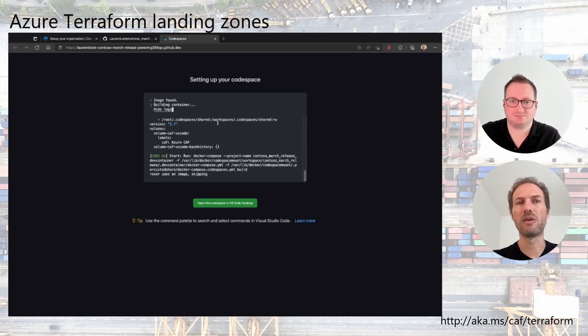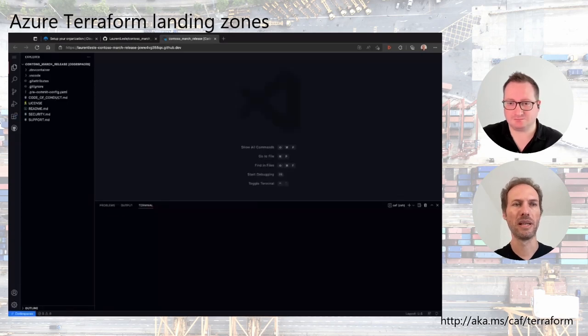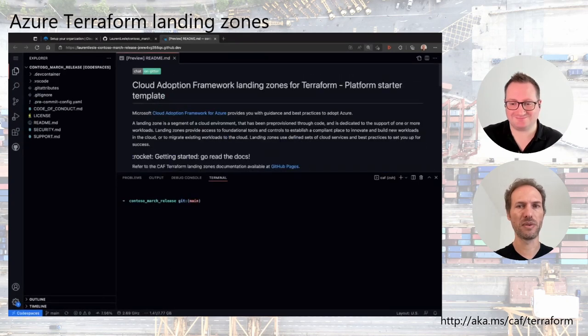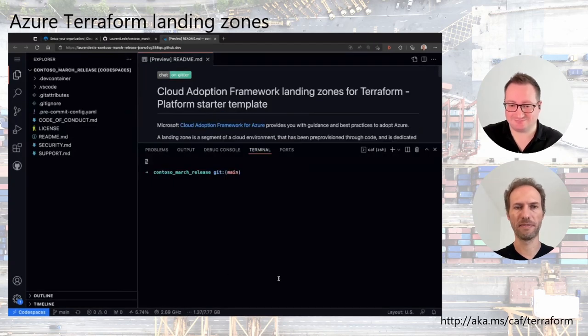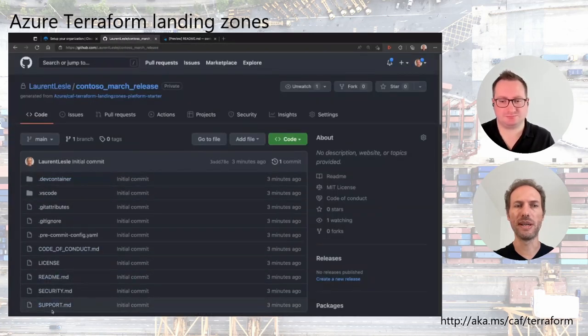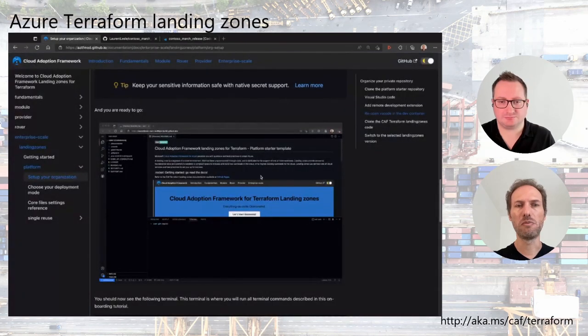Once the image has been pulled, the next run will be super fast because it will be cached. Now the container has been built and VS Code opens in the browser. When you start VS Code, you see the file explorer — exactly the representation of the template repo. The private repo is loaded automatically in the explorer, and you go to terminal on the main branch.